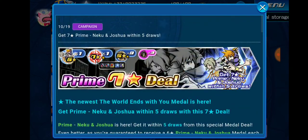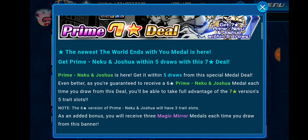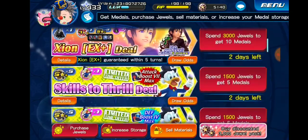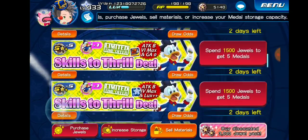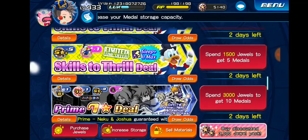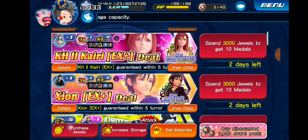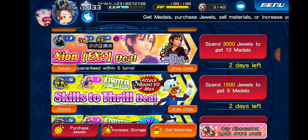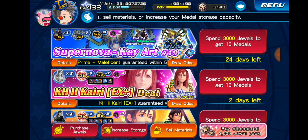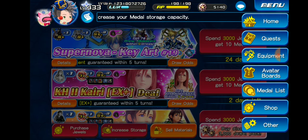I'll check with my party members and confirm later. As for skills on the thrill banners, I would skip all of them except maybe if you really need AB7 Max for a copy metal — that's not a bad option. But other than that, nothing crazy. I would still buy the avatar boards over those skills.